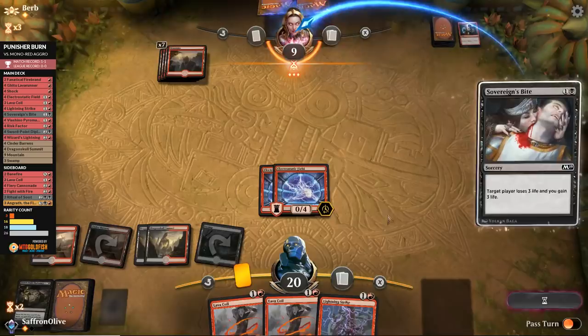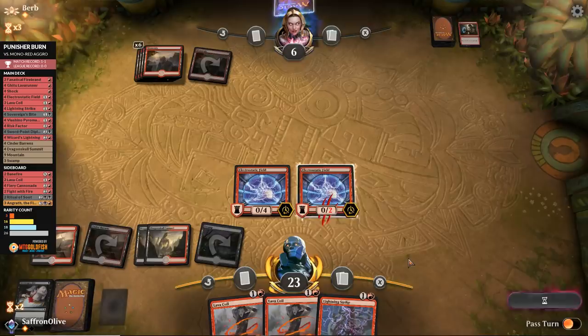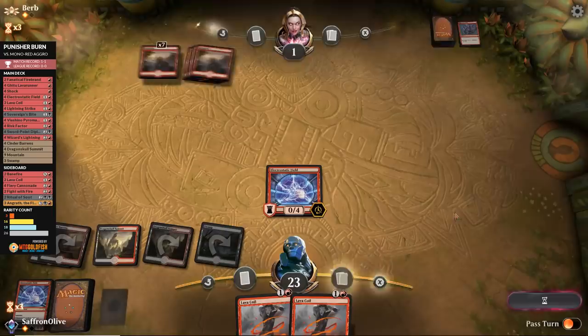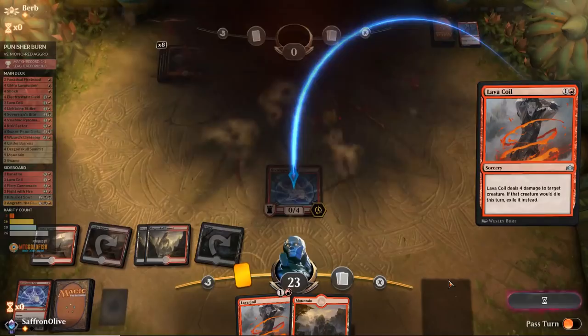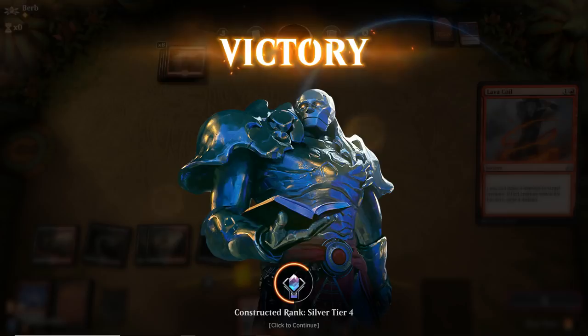Opponent down to nine, then six. We go up to 23. Lightning Strike opponent down to one. Lava Coil our own Electrostatic Field for the kill — game! Punisher Burn crushing the Red Deck. I was a little disappointed at Game 1 where it felt like we were so close to winning, but our deck proved the match in Games 2 and 3 where we just dominated. Dominating performance. On to round two — punishing and burning in Standard.